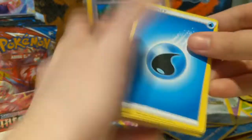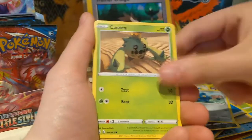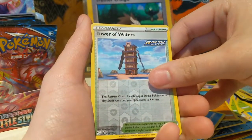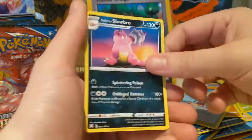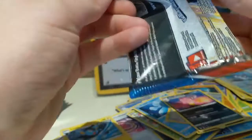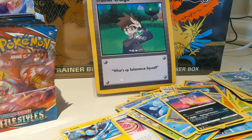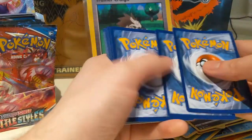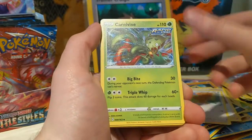Now with the cat distraction out of the way, we can get moving. Phoebe — oh, there's the regular rare version of her. Cacnea, Spoink, Roly-Coly, Frillish, Tower of Waters, and a Galarian Slowbro — which I don't think we've seen. Could be a very nice holo pull. I don't know how many holos are actually in the set, but this is the last pack of the left side, so it's been a great left side so far.